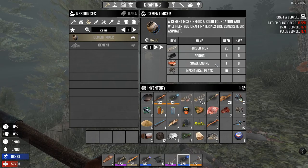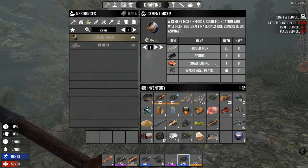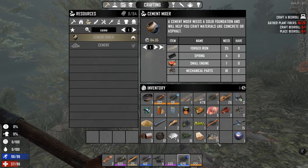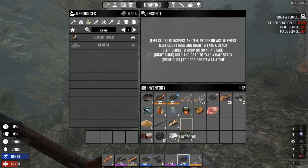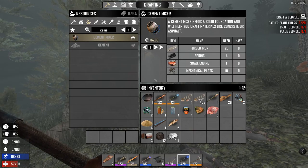Springs are also straightforward, and forged iron naturally comes from the forge. For the spring and small engine, I'm going to show you exactly where to find them in case what I said wasn't fully clear, so let's go there and then we can craft the cement mixer.